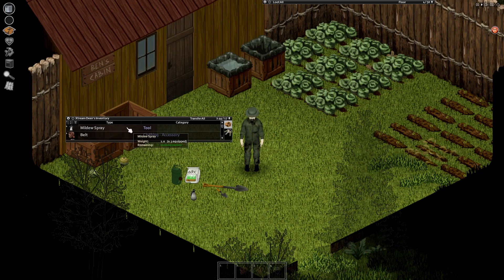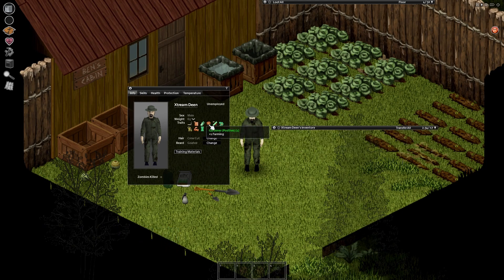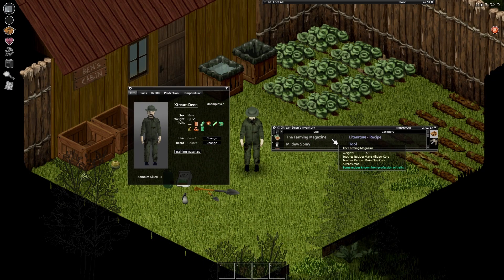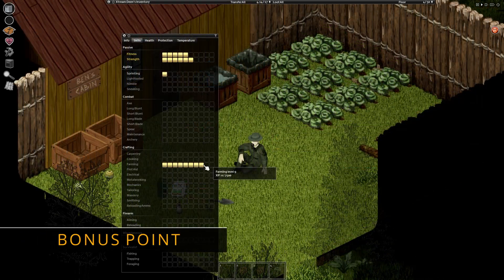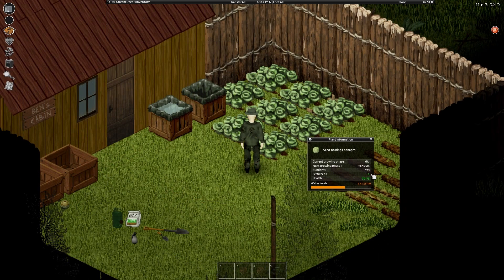We will leave in the description the items required to make the cures. To be able to make cures for these diseases, you need farming knowledge, which comes with either the gardening trait, the farmer profession, or simply having read the farming magazine. The farming skill is possibly the easiest skill to level up — it levels up as you farm, can be sped up with farming books, and will gradually give you more info on crops as you keep leveling up.